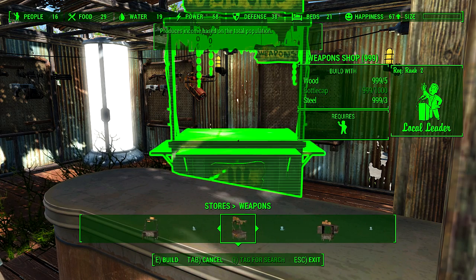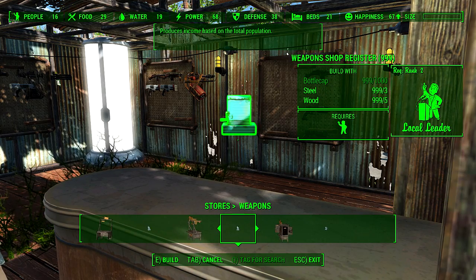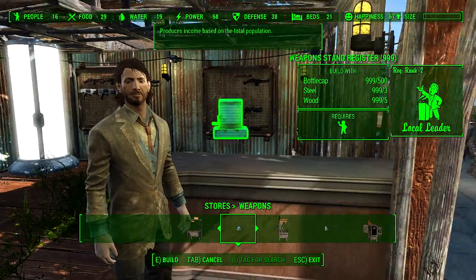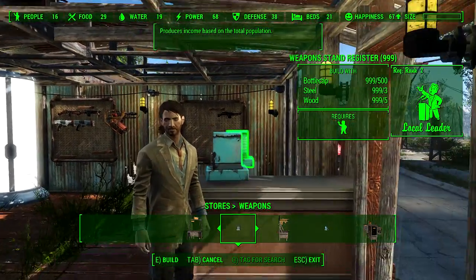Now you can already see there are two new items — actually three new items. It's kind of the same item but in different categories. We're just going to place this one here, which is like a tier one trader, so I'm going to try to put that on the shelf there. There we go, okay, right there.